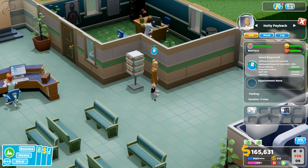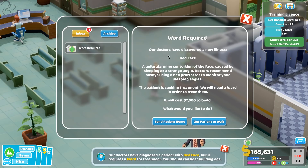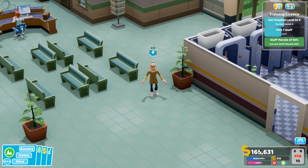Somebody's come in - they've got bed face, willing to wait 183 seconds. We might have a problem because bed face requires a ward. New illness discovered - verbal diarrhea. Then this person has bed face: 'an alarming contortion of the face caused by sleeping at a strange angle - doctors recommend always using a bed protractor to monitor your sleeping angles.' It costs six and a half grand to build a ward. We can either send them home and take a reputation knock, or say wait and build a ward just for them. So we'll do that - we'll pause it and think about the ward.